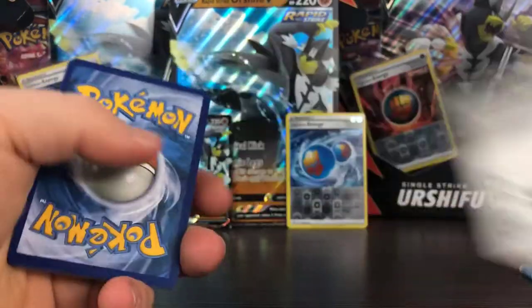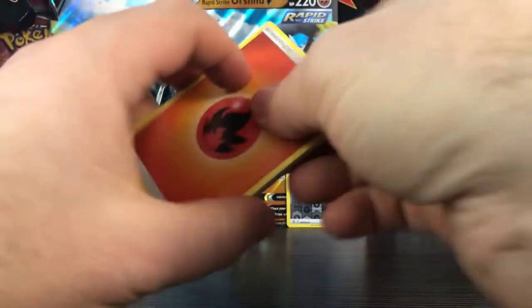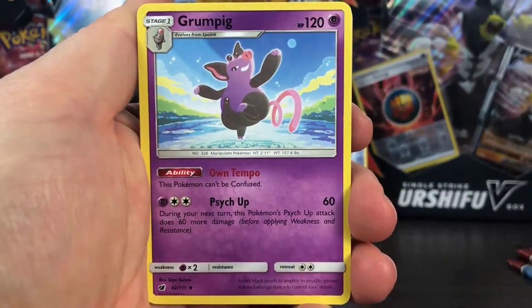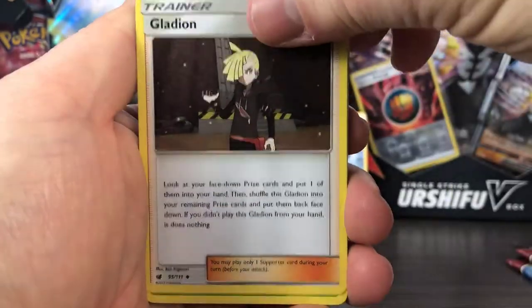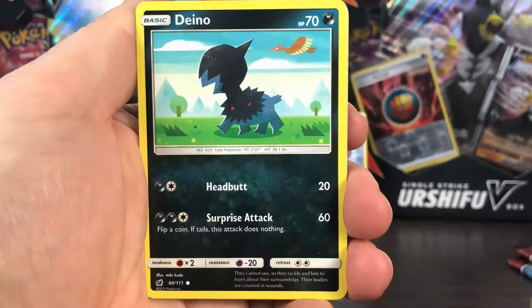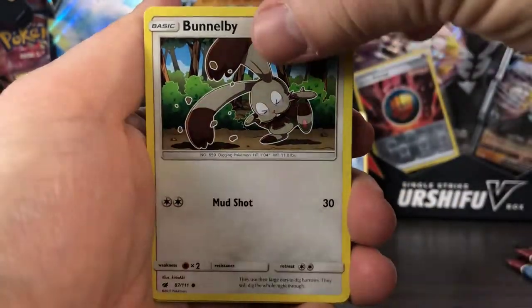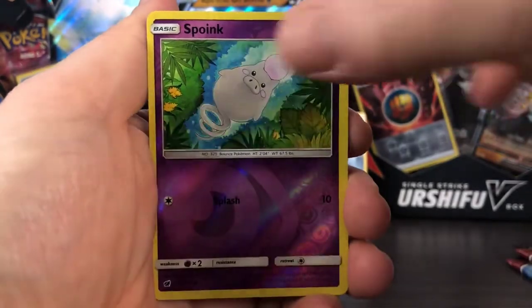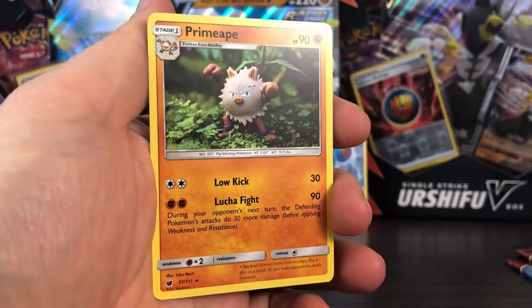Crimson Invasion seems like a million years ago now. I think it was the end of 2017. We got a Grumpig, Emolga, Gladion, Karrablast, Tynamo, Phanpy, Furfrou, and Shellos. We have a Spoink as our Reverse, and our Rare is Primeape.